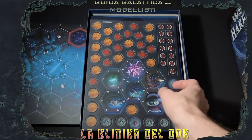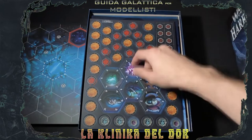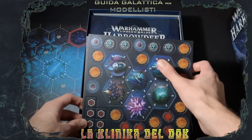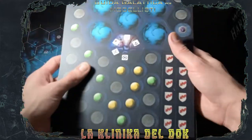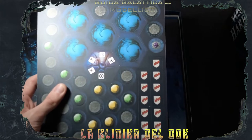Il solito mare di token: glorie, ferite, segnalini, movimenti. Qui c'è una piccola novità: sono i segnalini di risurrezione che già avevamo visto in Arena Mortis, che sono stati integrati nelle regole base. Anche qui nuovi esagonini, nuovi token, ma ve ne parlerò dopo.